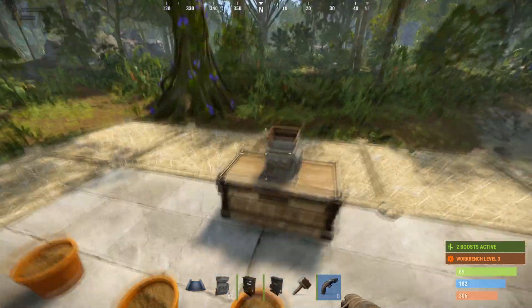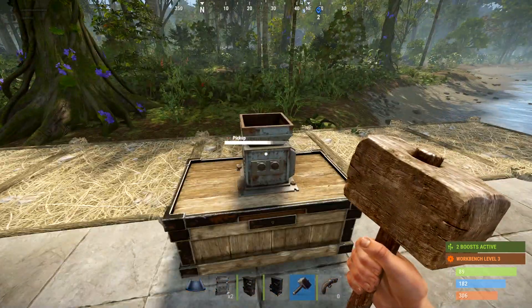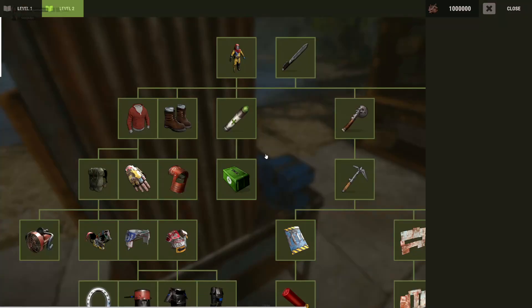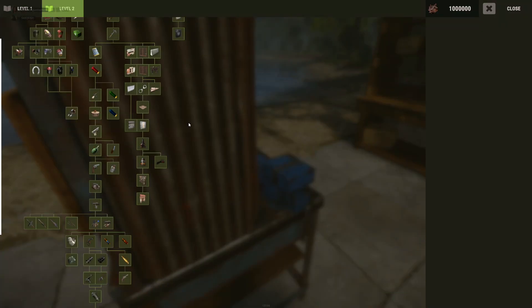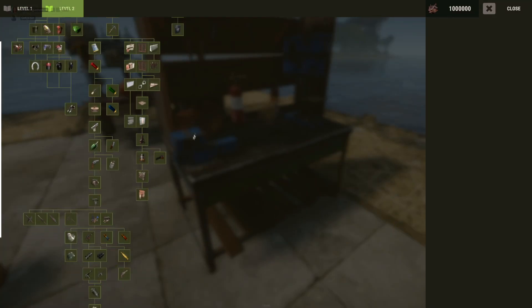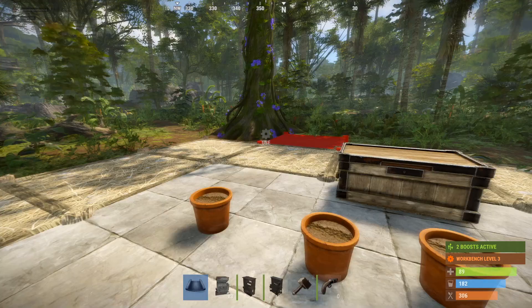Next, what you're going to do is place a box, and then you can pick up your hopper. You can make them — I believe at tier two, let me check — no, you don't make it at tier two.